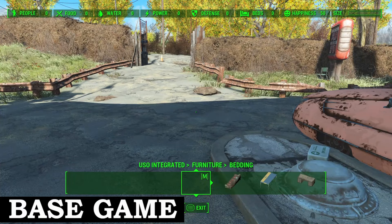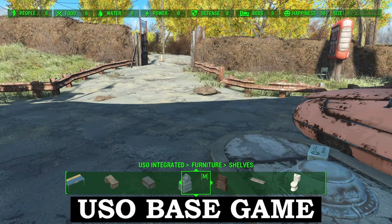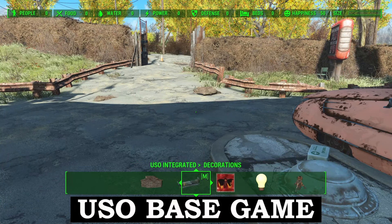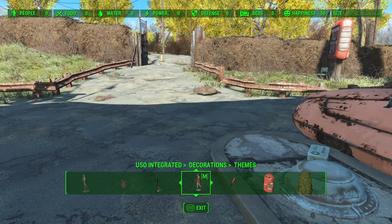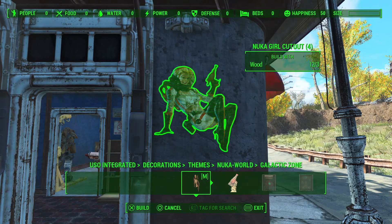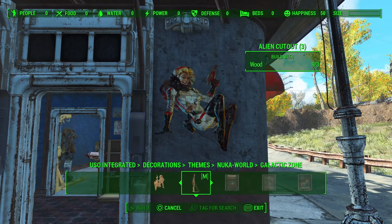Next up we have USO Base Game. USO stands for Unlocked Settlement Objects, and this unlocks a ton of new objects that you can use for settlement building. There are several other USO mods that you can get as well, that include a lot of items from the DLCs.